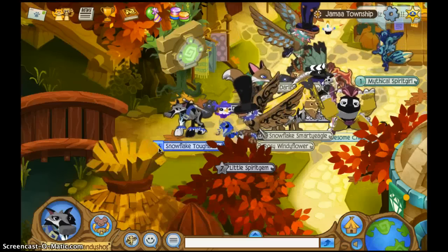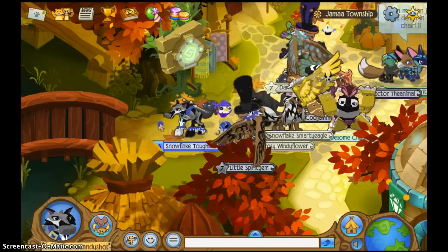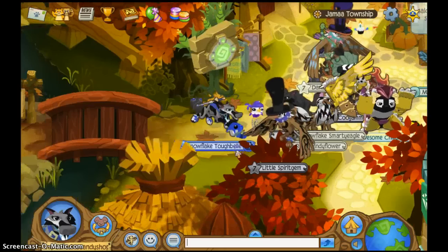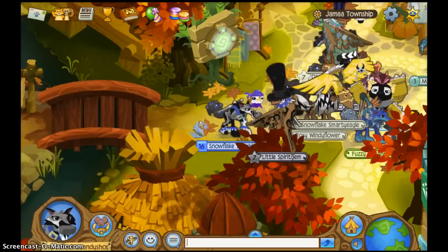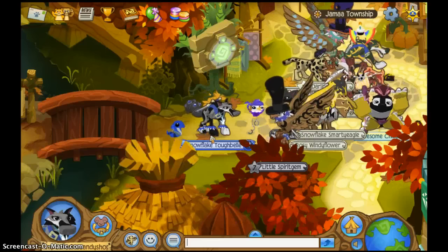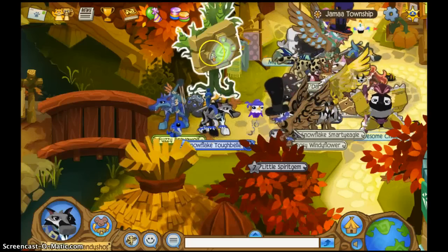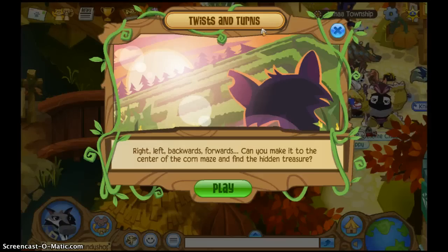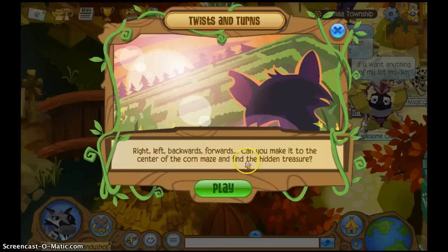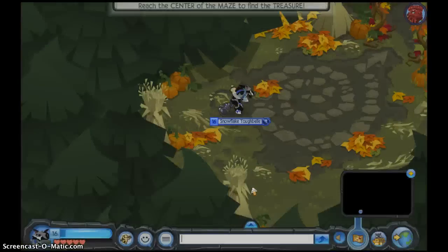Hey guys, it's JoJo here with the latest and greatest of Animal Jam News and Games, and today we have the new temporary adventure — I believe this adventure is temporary, but I'm not really sure. The prizes are fun and you actually get two prizes when you finish this adventure. It's called Twists and Turns: right, left, backwards, forwards — can you make it to the center of the corn maze and find the hidden treasure? I have done this about 20 times today, and I know where pretty much everything is.